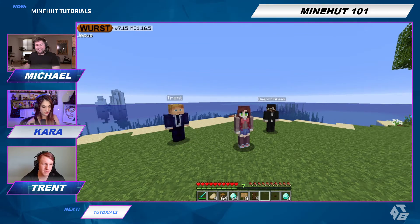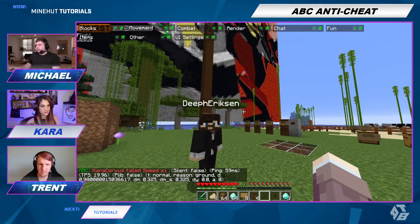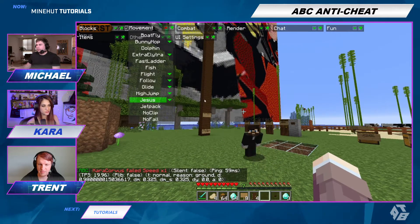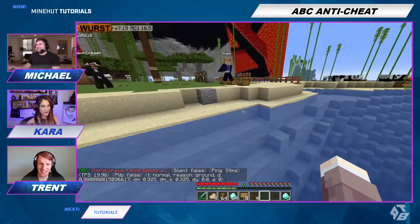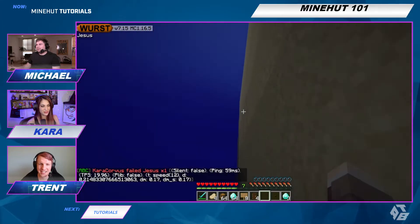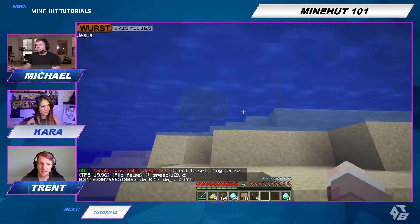You have to be in survival mode. So right now I currently have one called Jesus. Normally this allows me to walk on water, but the anti-cheat will plummet me to the bottom of the ocean if it sees me walking on water.